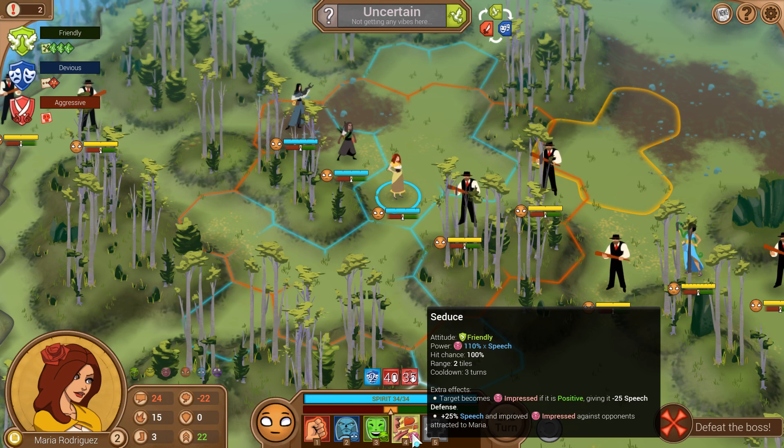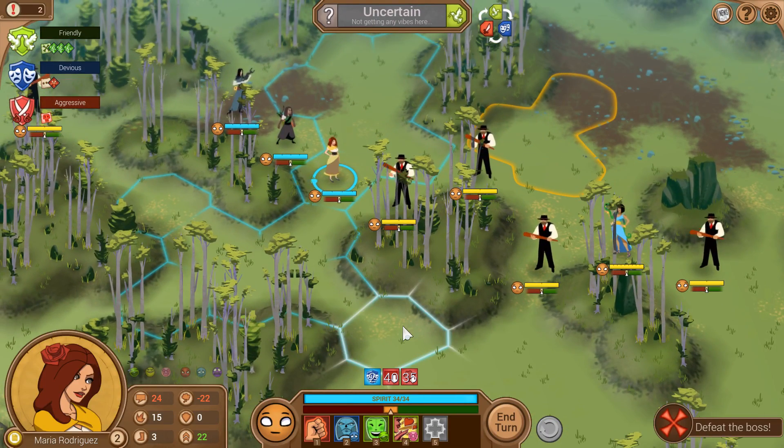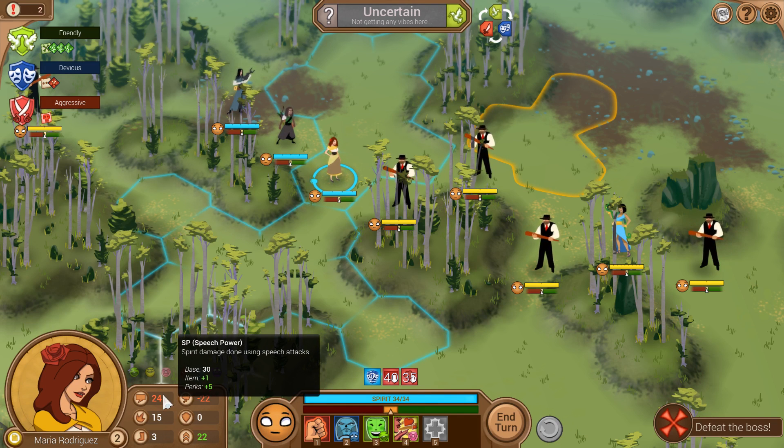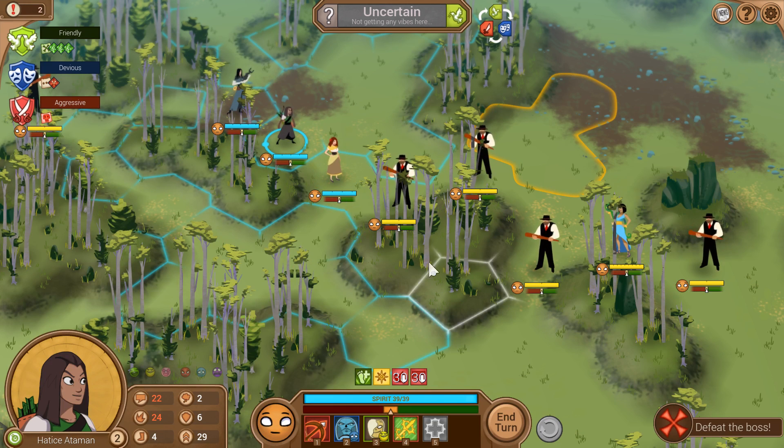Maria has picked up Seduce — it is a high-power impress, which is valuable. We need lower speech defense. It does plus 25% speech and improved impress against opponents who are attracted to Maria. I don't know how to tell if an opponent is attracted to Maria — I don't know if it's just that all male opponents are, or what's going on with that. It's good flavor, but I would like it if it was mechanically a little bit clearer. Cassandra is weak to Excite. Maria, even with her lowered speech, is still the highest speech character in our party. We should be able to blow Cassandra up with that pretty easily if we can just get her alone.